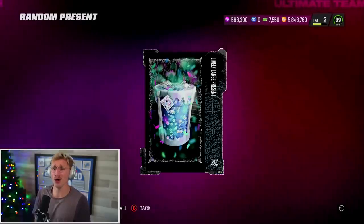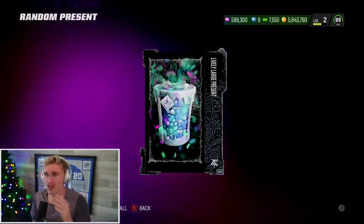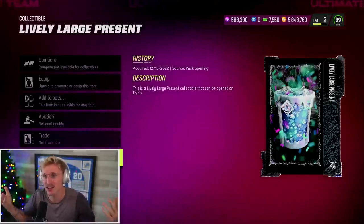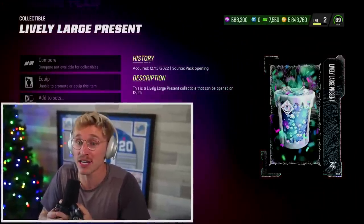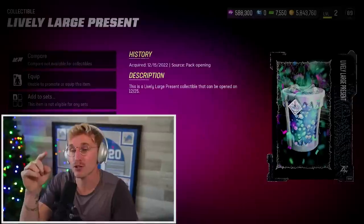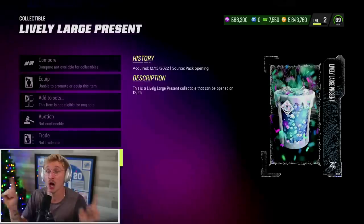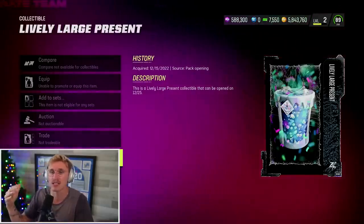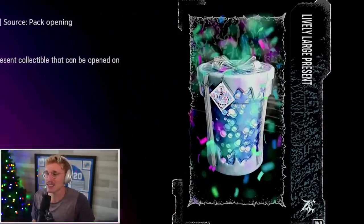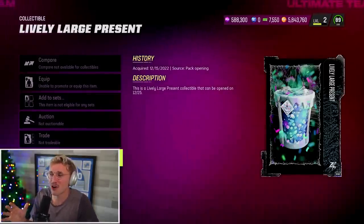Medium present — let's go, that's what I was looking for. I kind of thought these presents might be in that large present pack, because this is a lively large present — it is technically a large present. It's possible these are in that large present pack, but out of my sample size of 10 I never pulled one. This lively large present does quick sell for 10,450 training, and you'll notice that amongst the lively large presents they quick sell for different values — the higher it quick sells for, the better it is.